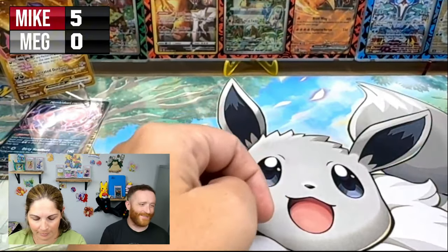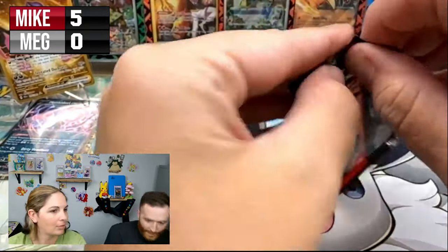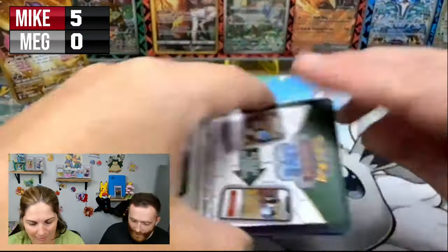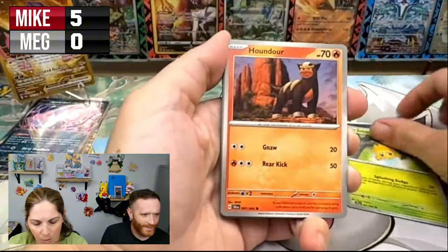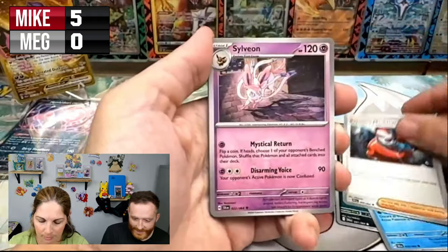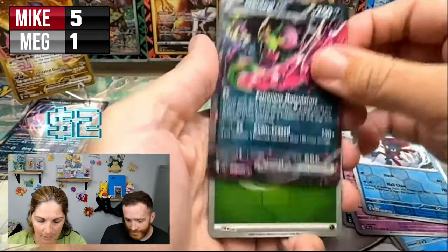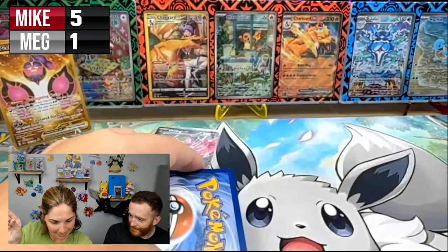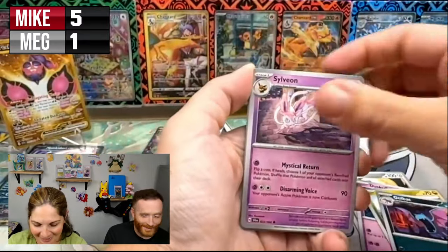The top hit of the day so far is our Petalura. Future Mikey just told me you don't pull anything — but I'm going to pull it all! I kind of hope you do pull an SIR. We do not have the Munkidori EX SIR and we do not have the Fezandipity EX SIR. One point on the board for Megan — okay, I'm not sure how that went around me and hit you.